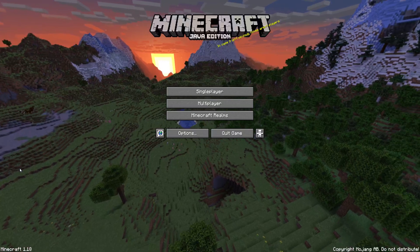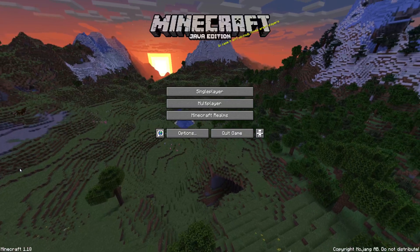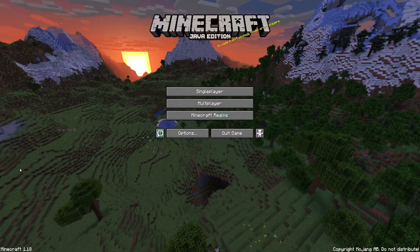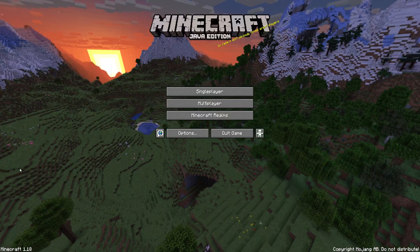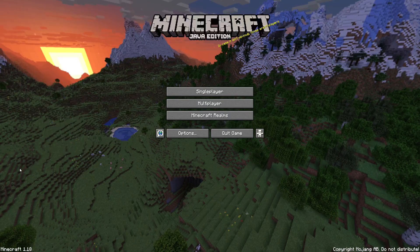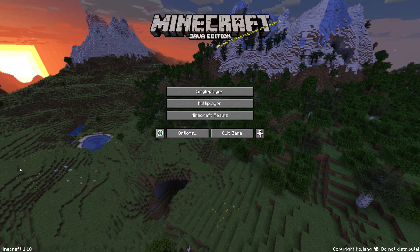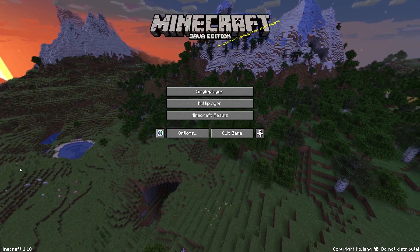Hello guys and welcome back to another Minecraft tutorial. In this video I will show you how you can attract your villagers, move them to you or something like that. For example, if you want to make an iron farm and move your villagers to your farm, or you want to do something with your villagers and you don't know how to attract them or move them.